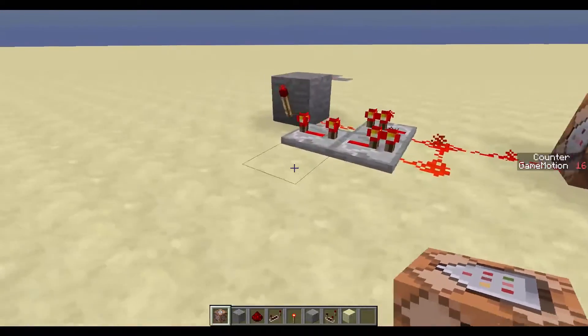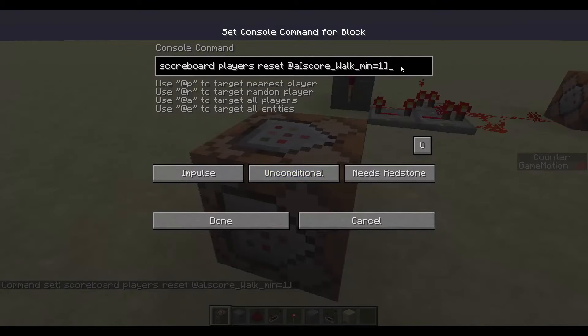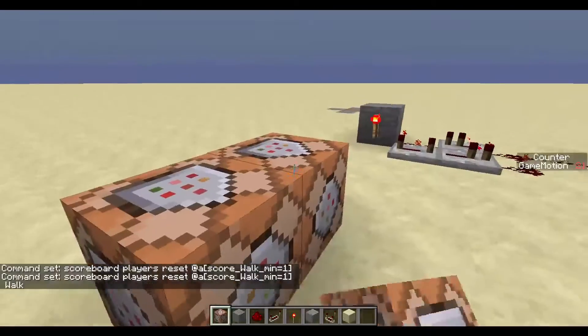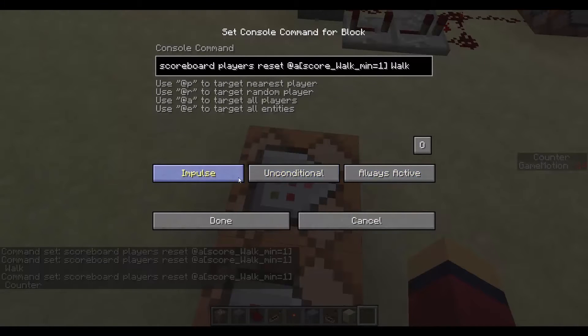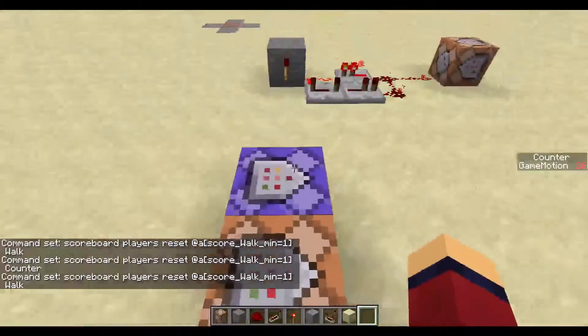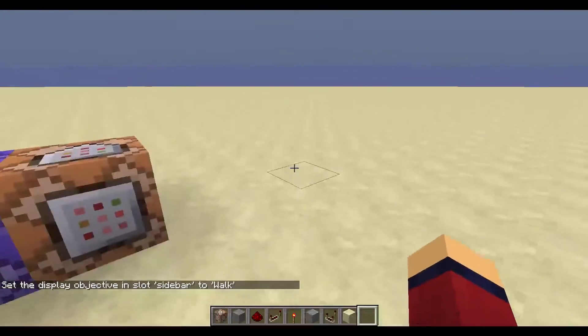This counter tracks how long you've been AFK. Using the new command blocks: scoreboard players reset @a score_walk_min equals 1 — this resets everyone's scores where their walk stat is bigger than 1. Note: this resets all scores, so if you want to avoid resetting things like a money score, just reset 'walk' specifically, then have another command block reset their counter. Make these blocks repeat and always active so they're always working.